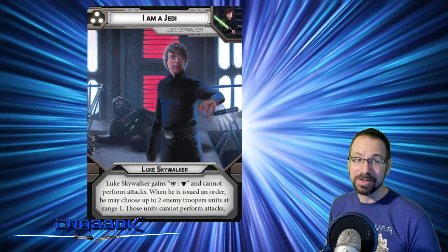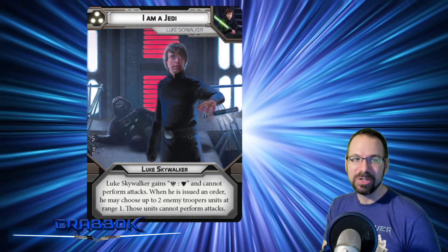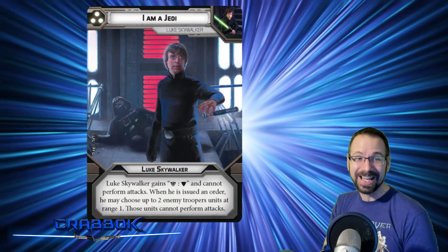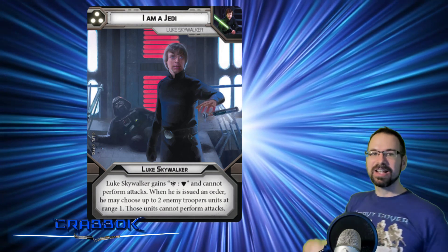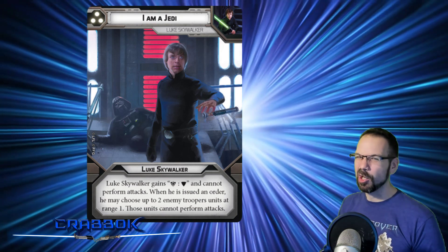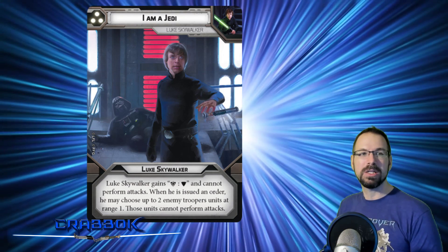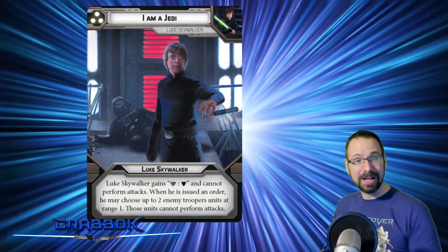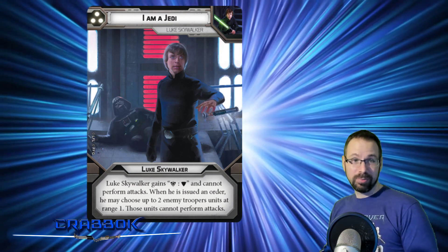Luke Skywalker gains Defensive Surge and cannot perform attacks on this card. When he is issued an order, he may choose up to two enemy troopers at range 1, and those units cannot perform attacks. This card is pure gold — it's kind of like Obi-Wan's 'Hello there.' Sneak him behind and just mess things up. But he's got to get there already. Mechanically it'll be a little tricky, because you're going to need to out-activate your opponents and make sure you can activate Luke last.